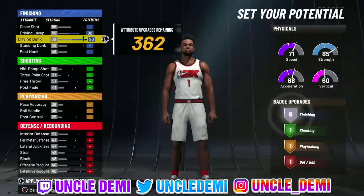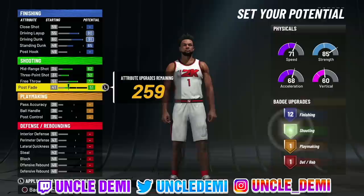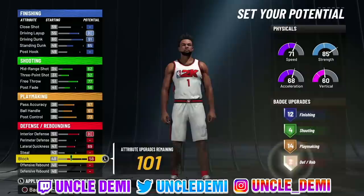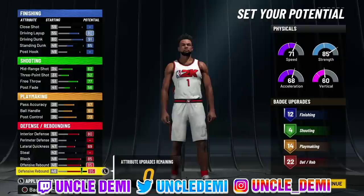We're going to max out our driving layup, driving dunk, and go 65 on our standing dunk to get exactly 12 finishing badges. Then we'll max out our mid-range, three-point shot, and free throw, and go 56 on the post fade for four badge upgrades. Then we max everything else out for 14 playmaking badge upgrades, and max out interior defense, lateral quickness, block, and offensive and defensive rebounds. So what you're looking at is 12 finishing, 4 shooting, 14 playmaking, and 22 defensive badges.